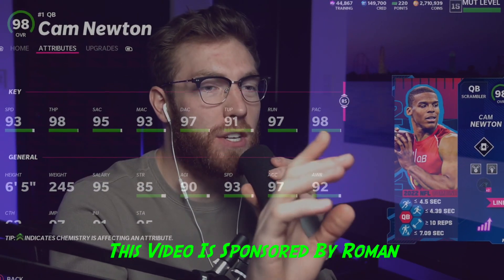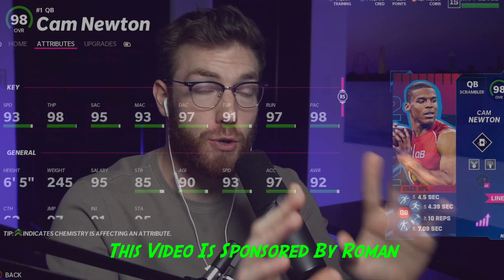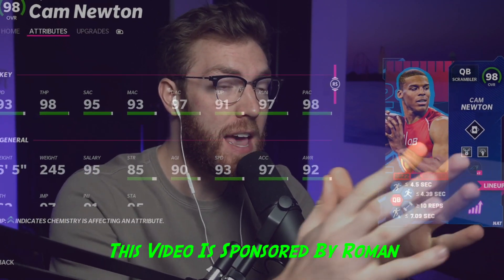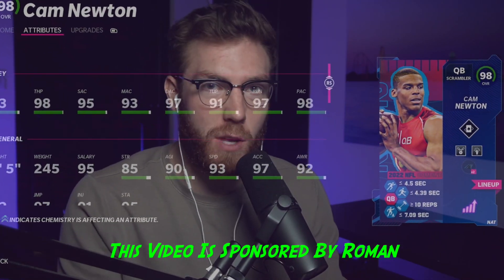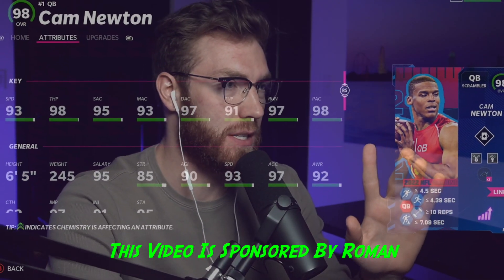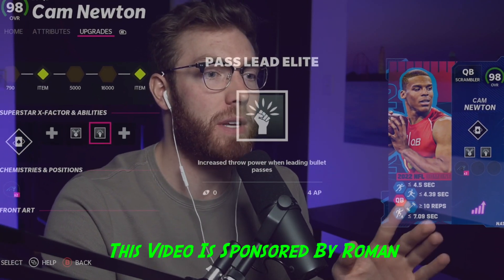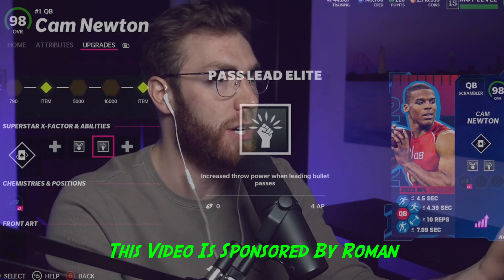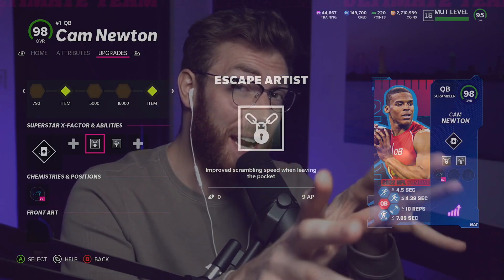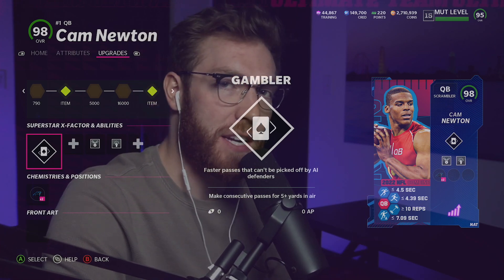EA dropped a brand new NFL Combine 98 overall Cam Newton quarterback card. He's a scrambler, 93 speed, 98 throw power, and 245 pounds. I don't know if that means he can air truck or not — it's either 245 or 246 is the threshold. I have Escape Artist and Pass Elite on him, two of my favorite abilities, my favorite combo for sure, on my favorite quarterback probably in NFL history. I'm a huge Cam Newton stan, and I have Gambler as my X Factor.